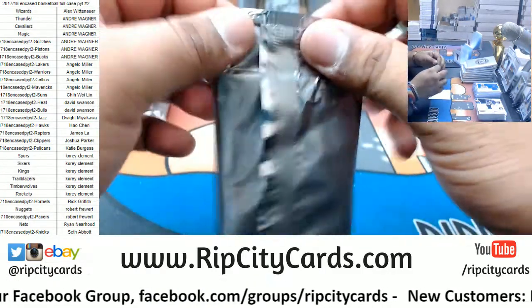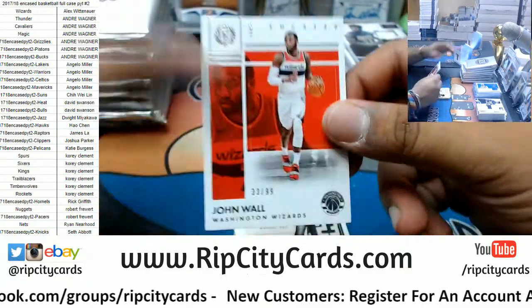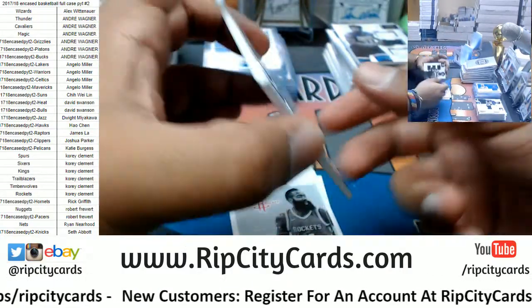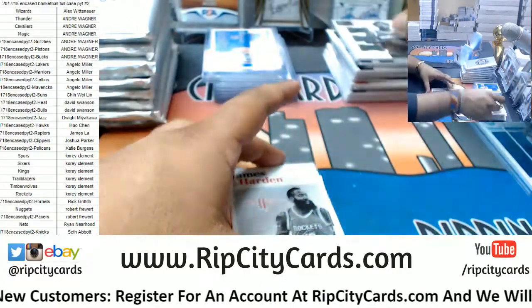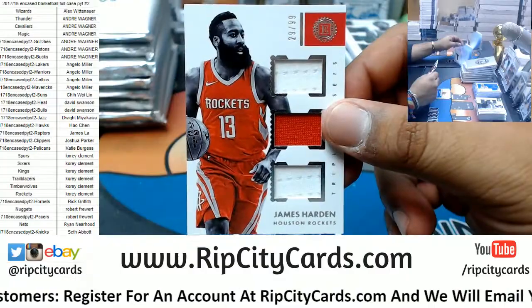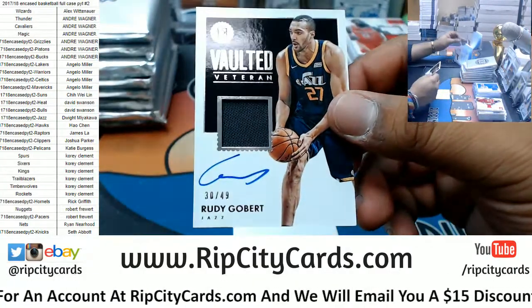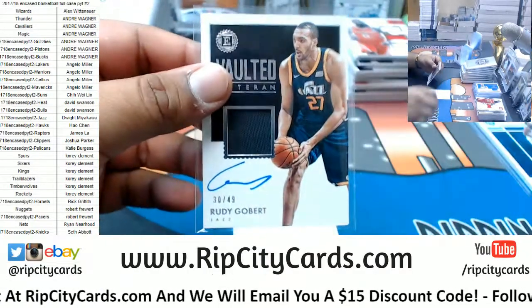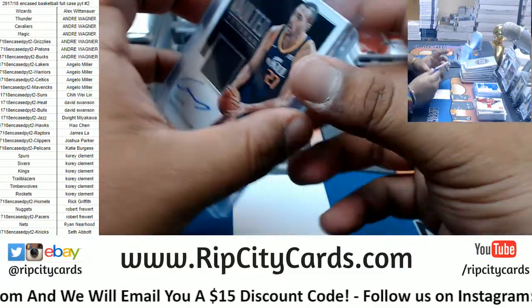Again, if you haven't got a hit, I wish you the best of luck. Let's see what we got here. For the Wizards, John Wall at $10.99. For the Bucks, Sterling Brown triple relic at $10.99. James Harden of the Rockets triple relic at $10.99. And for the Jazz, Rudy Gobert — Defensive Player of the Year — numbered to 49 patch auto. Very nice, Jazz. And that is it for the breaks.